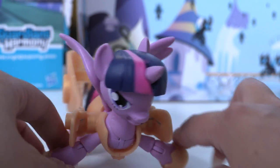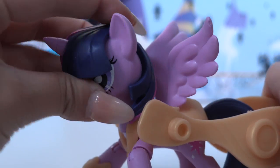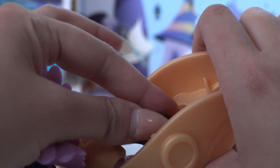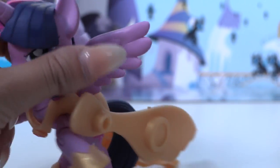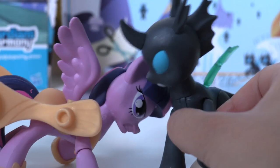She's wearing this amazing armor — she's beautiful. She can really change positions and do many, many of them. She can move her legs, her head, even her wings, and of course her tail. You can easily remove the armor if you don't like it, but I love it so I'm going to leave it there to play and fight with the changeling.